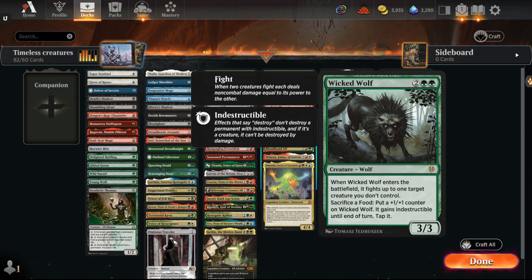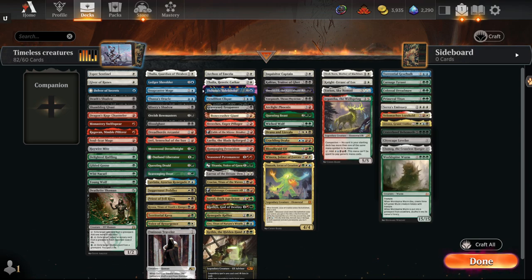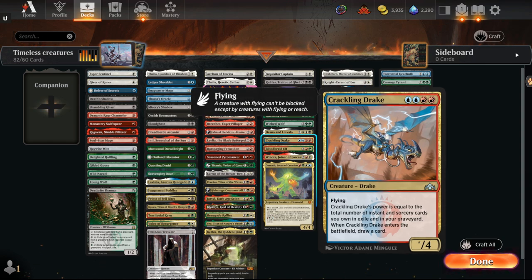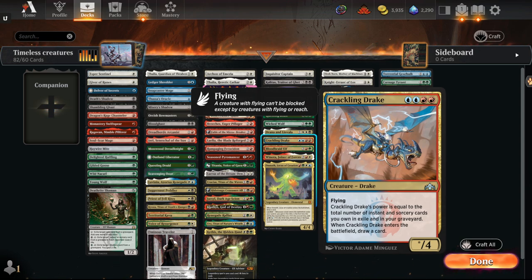Wicked Wolf is situational — I want to see how it plays in a Simic or Simic-X food shell. Drana and Linvala usually comes out of the sideboard in Yawgmoth or sacrifice mirrors. It can basically turn off your opponent's creatures' activated abilities — very good in a Chord of Calling shell. Crackling Drake is likely a sideboard card in a Phoenix deck once the graveyard gets shut off, or it's another card like Laelia that with Tainted Pact serves as an alternate win condition. I think Grixis Tainted Pact is better than Esper — you have Tainted Pact plus Thassa's Oracle, Jace Wielder of Mysteries, Crackling Drake, or Laelia to win in multiple ways.